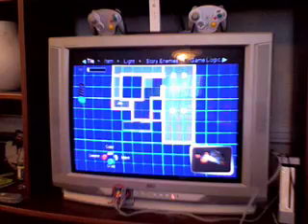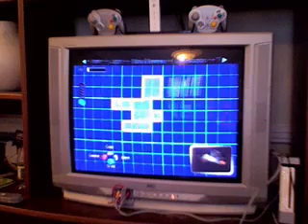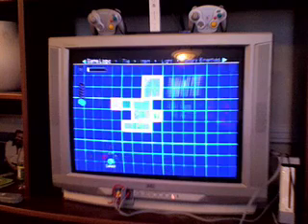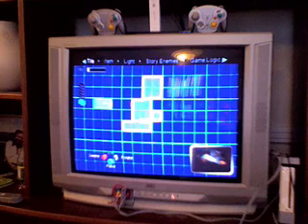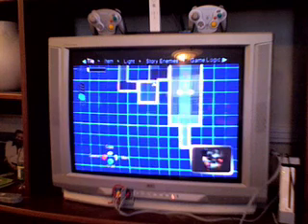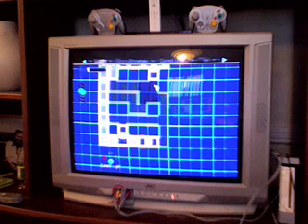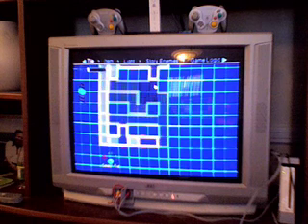The last single-player mode is the Map Maker, where you make maps. It's extremely free-form and extremely powerful, as you can see from all of these different options. It utilizes a bar system where the amount of things you can place down is based on the amount of light left in this bar. But while it's so powerful — with tiles, items, light, story enemies, and game logic that you can put down — it only works if you can understand it.